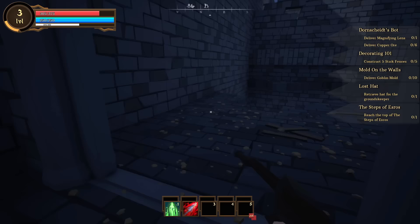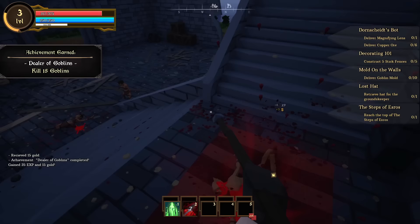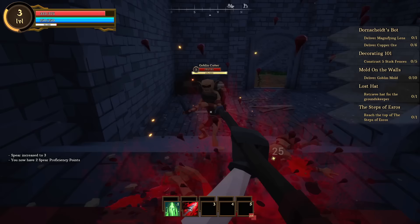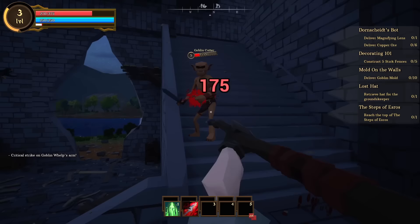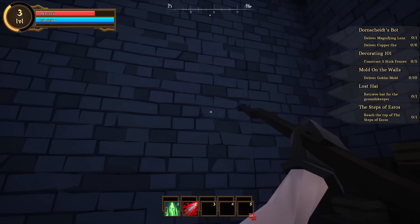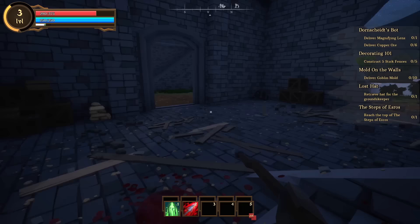I apparently aggroed the entire dungeon — that's my bad. One enemy had armor on that breaks and falls off when you hit him with strong strikes — I really liked the way that looks and sounds. We also apparently have a grappling hook, though I'm not exactly sure how it functions or if there are specific grapple spots I need to watch for. A hostile bird appeared and I got it, collecting a bunch of feathers.